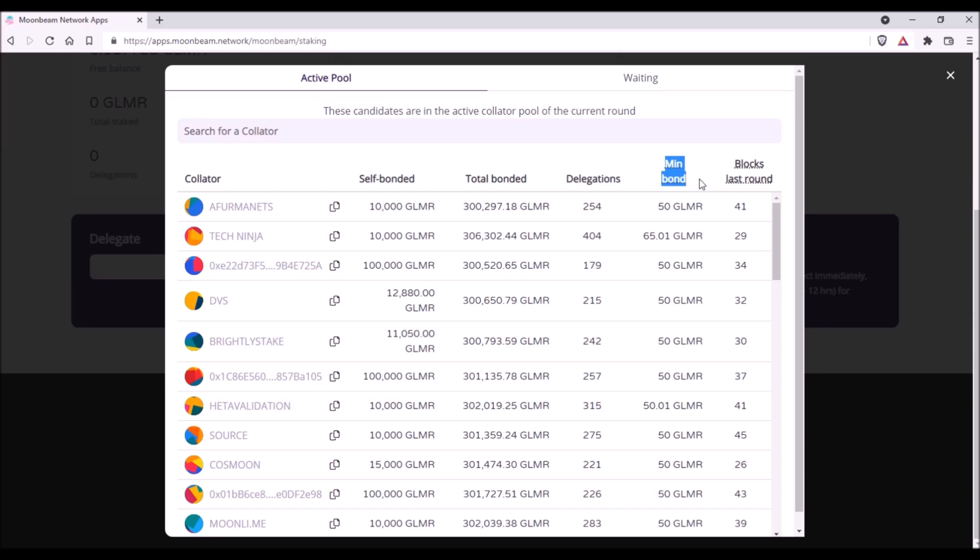Currently there is a limit of 300 delegation slots to receive staking rewards available for each collator; in the near future this limit should grow up to 1,000 delegation slots. If the collator is fully staked — meaning more than 300 delegators — the minimum bond to remain among the top 300 to receive rewards will increase above 50 Glimmer, as is the case with the Tech Ninja collator where the minimum bond is 65 Glimmer. After February 20th, when circulating supply doubles, the minimum bond will very probably increase above 50 Glimmer for most collators. The Blocks Last Round column shows the count of produced blocks for the past 6 hours.